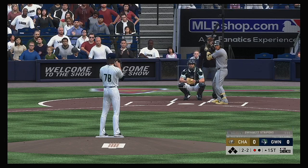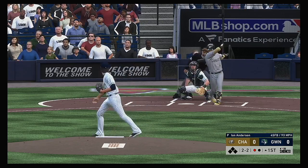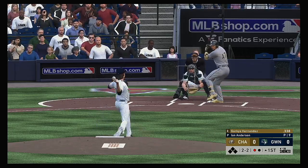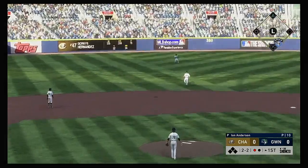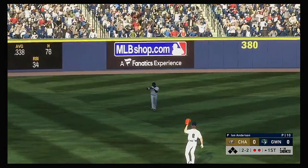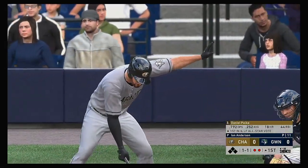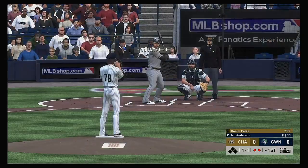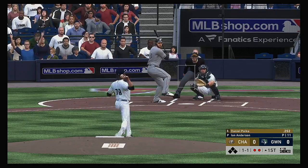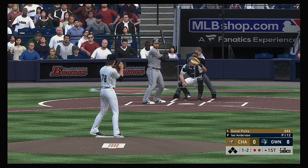Changeup gets him out in front for strike two. Game time temperature tonight a comfortable 66 degrees at first pitch. It's fouled away. Then skied in the air to straightaway left — Dean will range to his left as he tracks this one down in left center for the second out of the inning. Right into the shift, but a foul ball. One and two the count now.